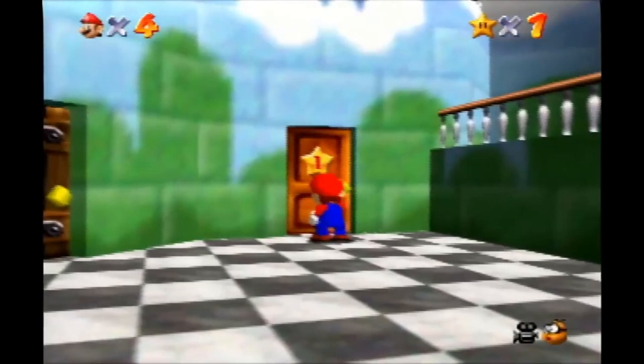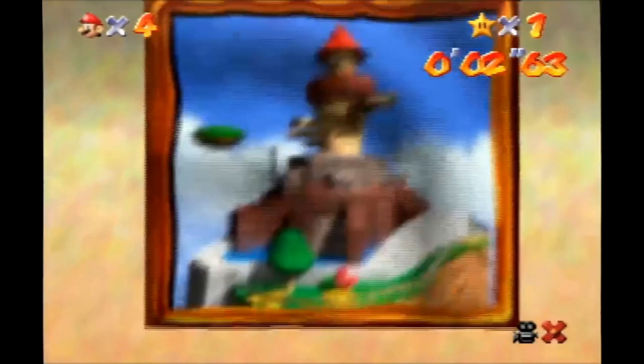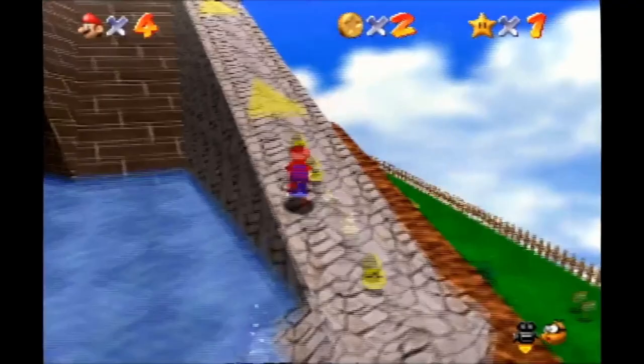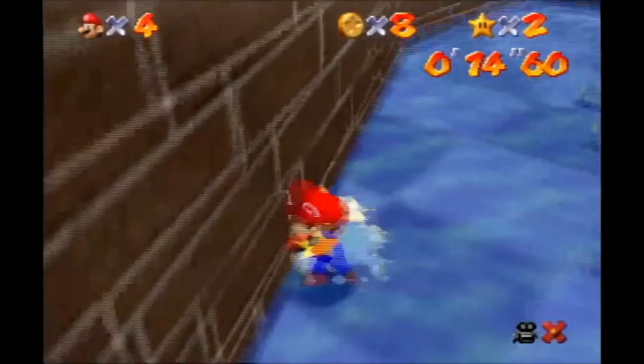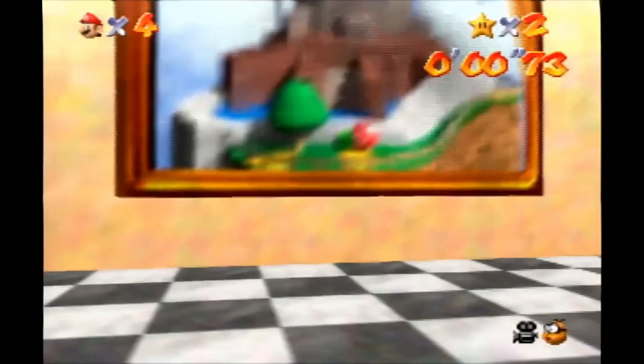We're going to make our way over to Whomp's Fortress, where we will collect a bulk of the stars that we need to make our way to the first Bowser. Here's something called texture setup, where you're looking for a certain texture in the plank, lining yourself up, and then basically glitching through the wall that you're falling into and catching just the corner of a star that's hidden in that wall.